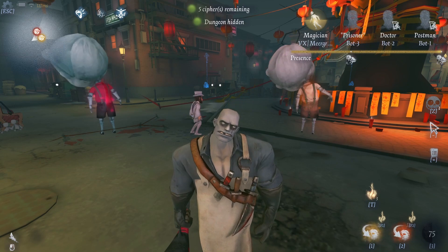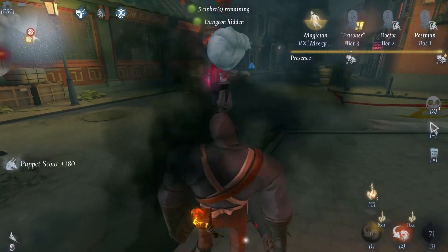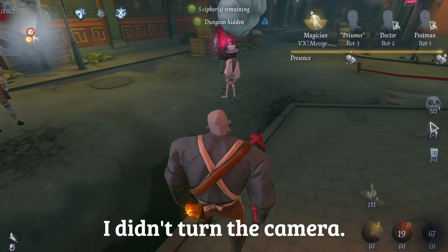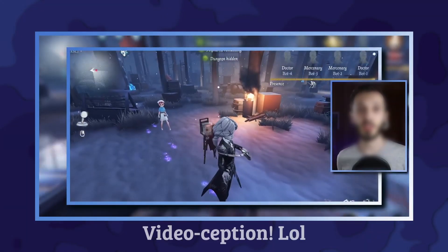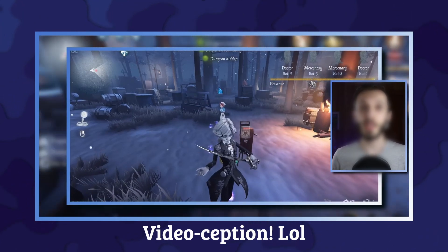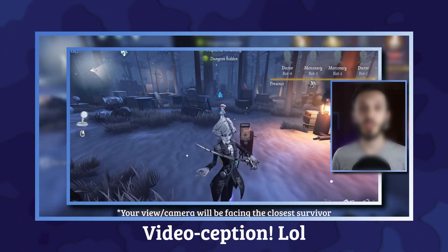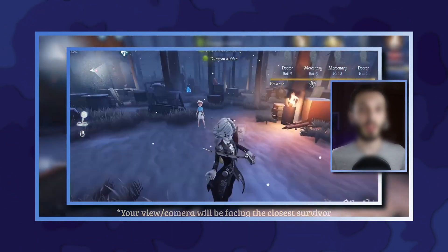One of Hellenber's lesser known tricks is that he can actually locate a survivor using his own puppet. When swapping places with one of his two puppets, your camera will actually snap in the direction of the closest survivor. Hellenber isn't the only hunter that can do this either, as Photographer can also use his abilities to locate close survivors. He can use his time jump ability — upon teleporting back to one of his previous footsteps, in the same way that Hellenber's camera snaps in the direction of the closest survivor, so will Photographer's camera snap in that direction.